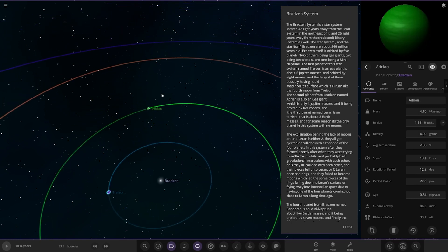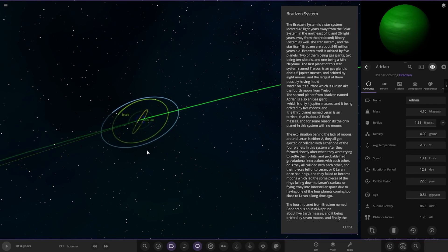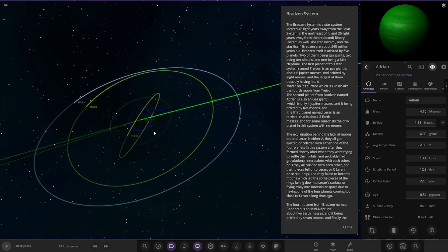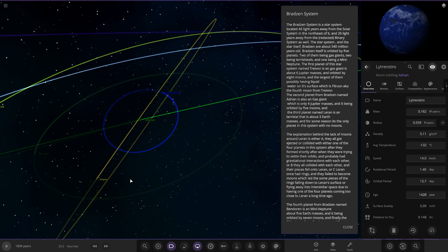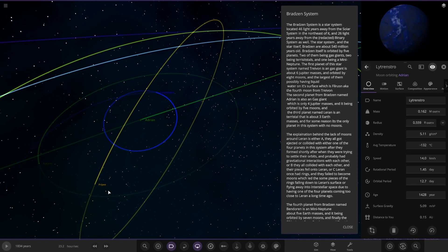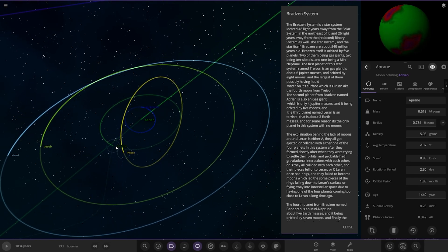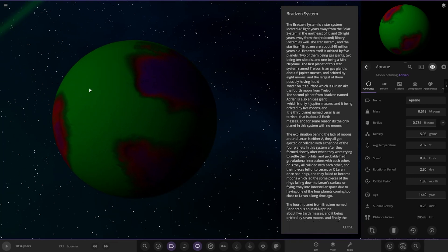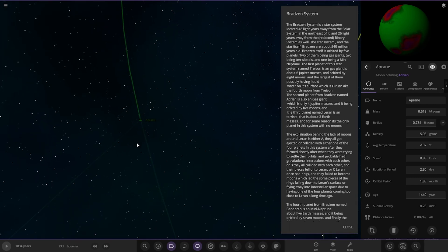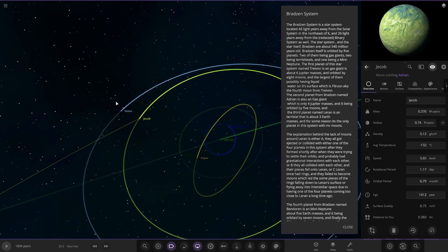The second planet is Adrian over here. It's a gas giant, which is four Jupiter masses, and it's orbited by five moons. And then we've got — whoa, that one's very strange. What is happening there? That looks pretty wild. So there are these two as well — the last ones.